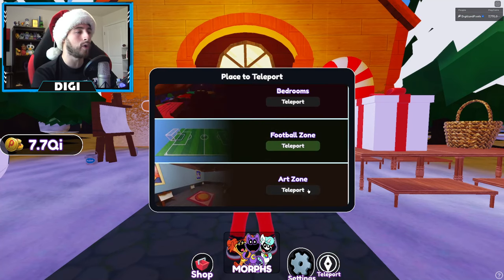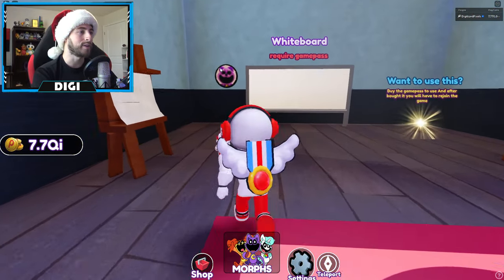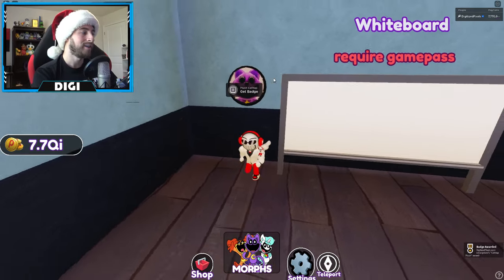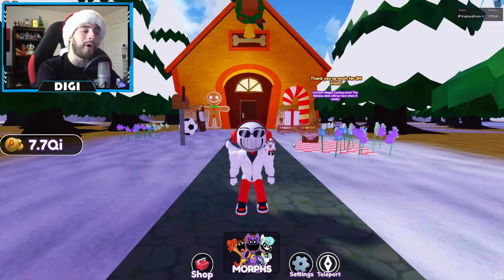Cat Nap Plush: open the teleport scroll all the way down to Art Zone. Once you're here, turn around and there is going to be a picture of Plush Cat — go ahead and interact with it, and there you go. Those are all the badges today!